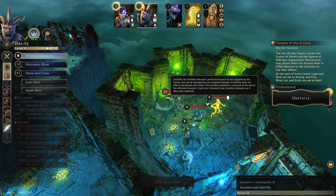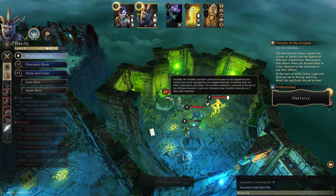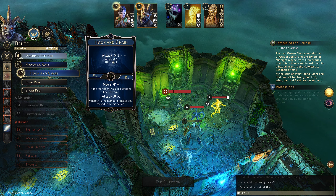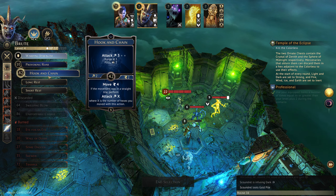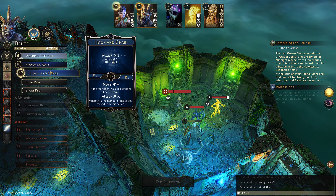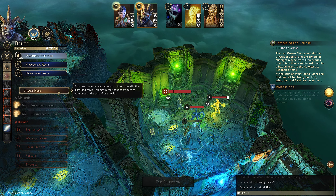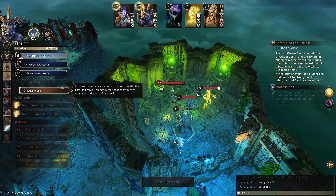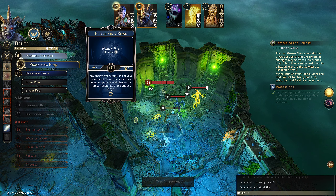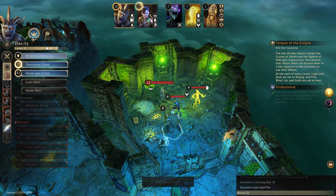All right, now we're up — we need to kill this thing. An invisible character cannot be focused on nor targeted by the enemy but can be damaged by non-targeted damage. So we know where it is, we just know that it's invisible. That's really lame. So with these attacks we can basically do nothing. We don't know what these guys are doing yet. So I guess we disarm the creature that we're next to, and we Hook and Chain to move and attack.